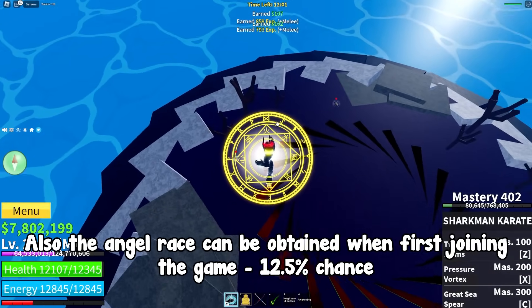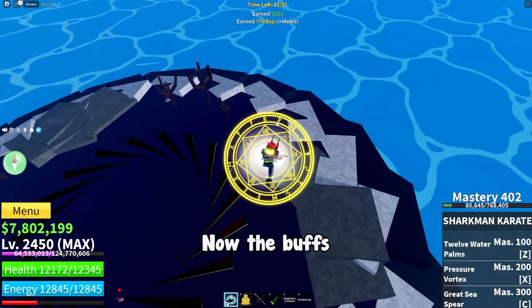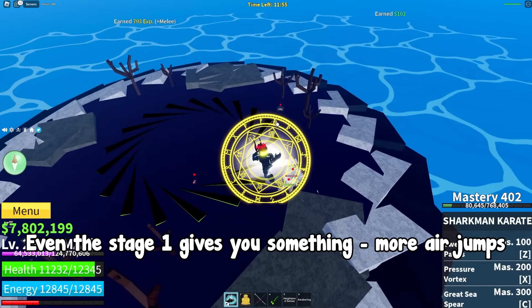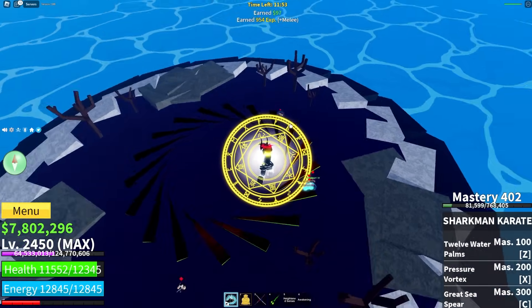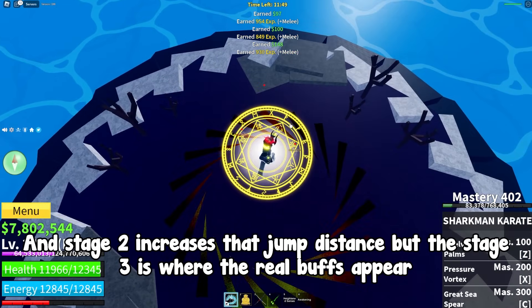The angel race can also be obtained when first joining the game — 12.5% chance. Even stage 1 gives you something: more air jumps. And stage 2 increases the jump distance, but stage 3 is where the real buffs appear.